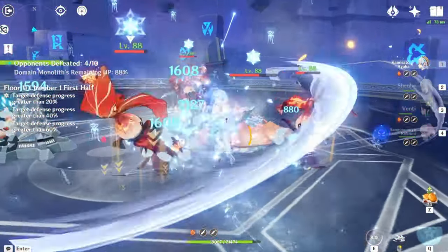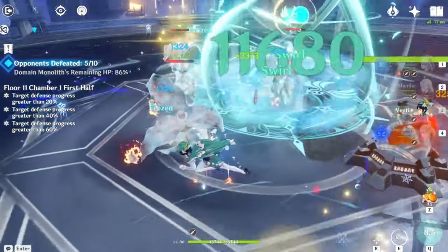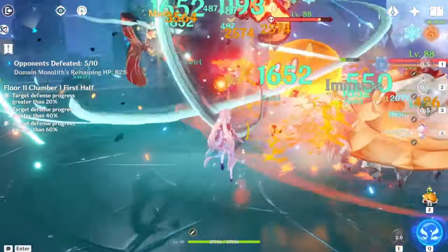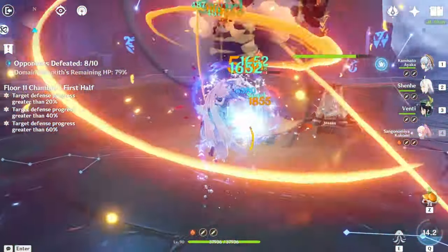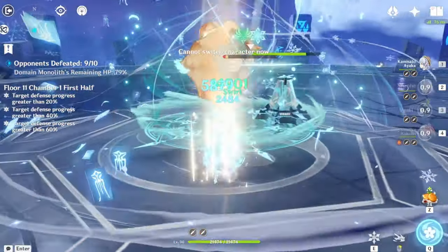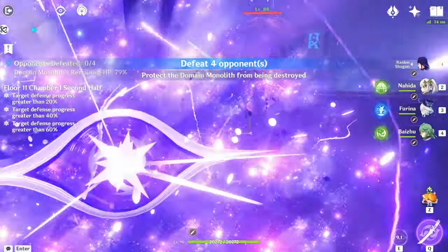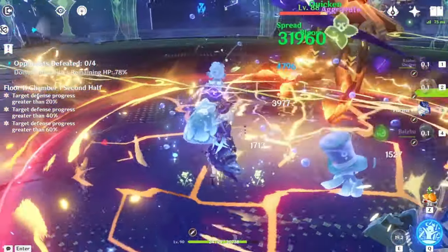You want to run Hydro since it is the Leyline Disorder's buff on first half. There are also two Lecters on Chamber 2, so you want to run a Hydro character on first half — that's why I ran Kokomi on the Ayaka Freeze team. Bring a Hydro character just to deal with these Pyro enemies and you should be fine. Since it is a monolith chamber, you have a lot of time because the only limit is the monolith HP.